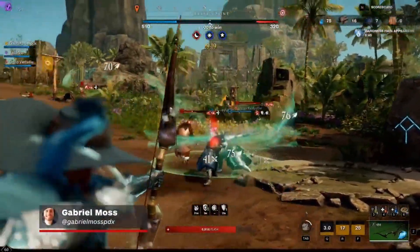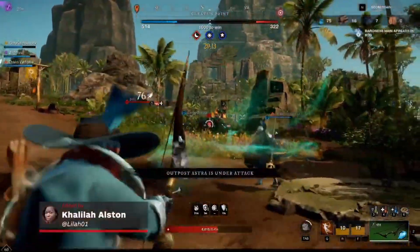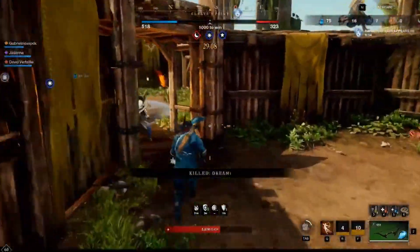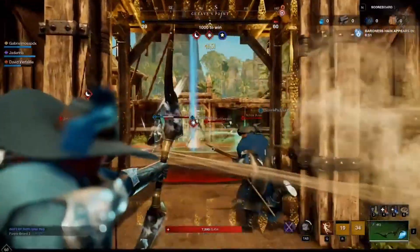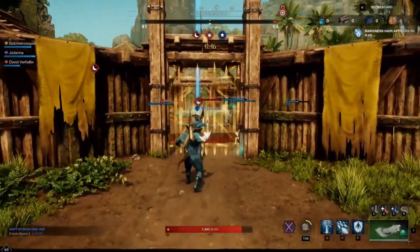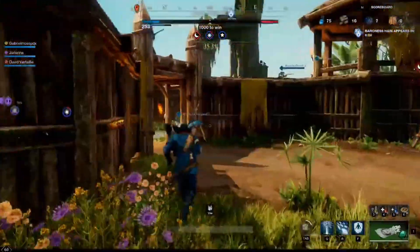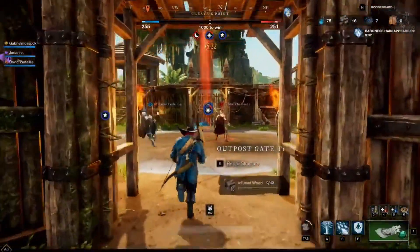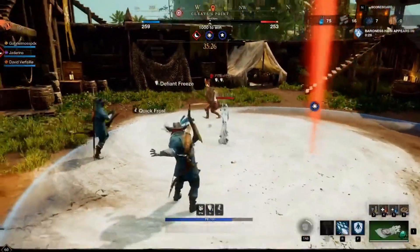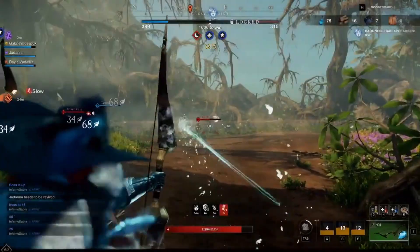You then gain points by holding each outpost and killing enemy players. Each outpost grants one point every three seconds, and every PvP kill is worth one point. The first team to reach 1,000 points wins. There are several components to each Outpost Rush match and multiple ways to score victory — you can gather resources like wood, hides, and pheasants, or capture outposts. If you're controlling all three, you earn three points every three seconds while the other team earns none unless they're killing you.